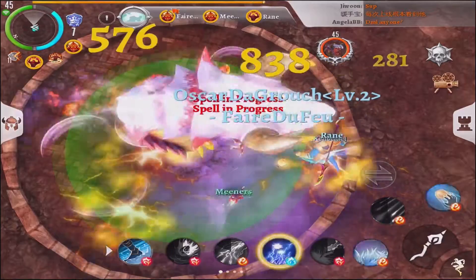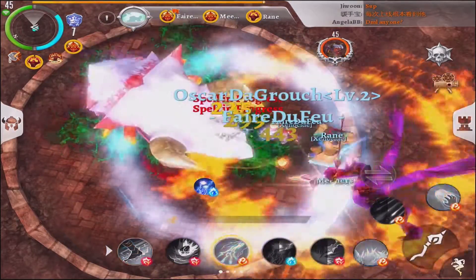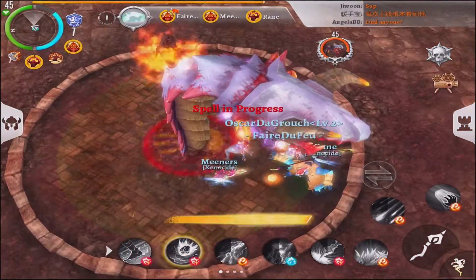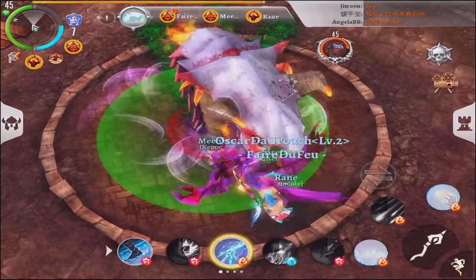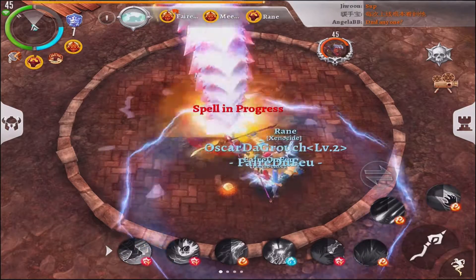Second thing: right after the poison beam, a boulder will spawn right after the red danger circle. Kill it as fast as possible or the boulder will explode and deal a ton of damage to everyone. When you kill the boulder, it will stun the boss for a couple of seconds. Repeat all of this until the boss is dead.